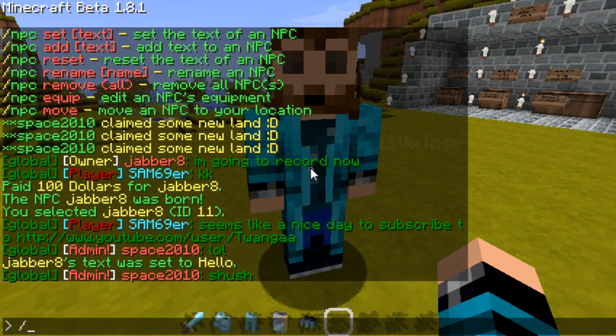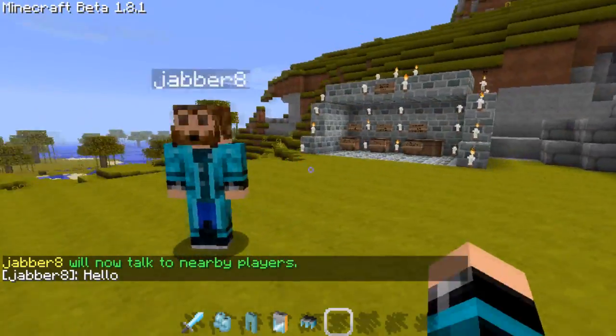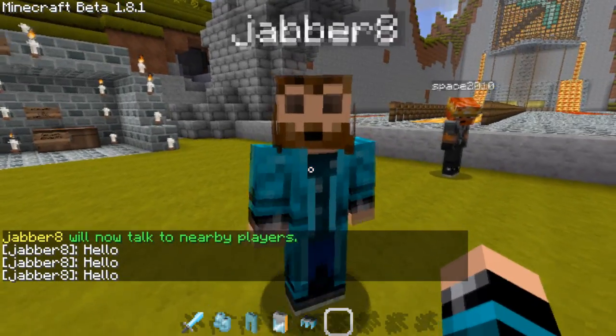The best way to make it so it talks when you get close is to type /npc talkclose. You can type it again and it will disable. So now if we walk up to him he'll say hello.